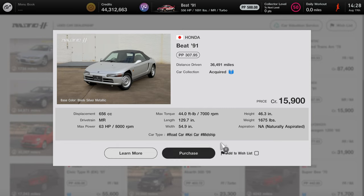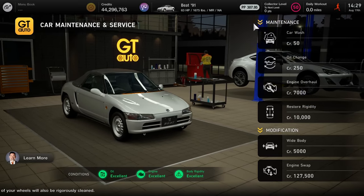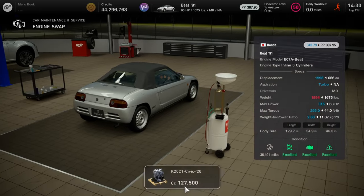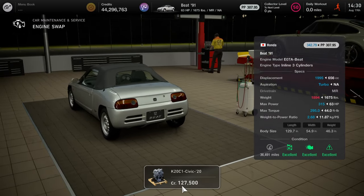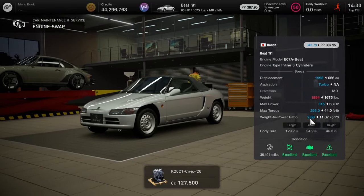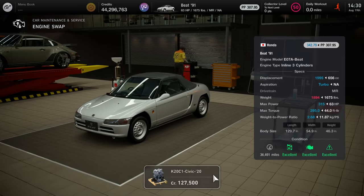I do recommend getting this car right now, whether you want it for K car races or for this build. Go ahead and purchase it whenever you do so. Next I'm going to show you guys the engine swap. In order to have access to the engine swap you have to be level 50 to buy it. If you're curious what the engine is, check your tuning parts in your garage for the engine K20C1-Civic-20. I recommend pausing the video and checking your garage.